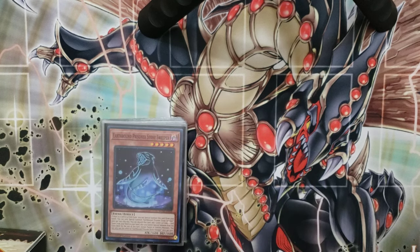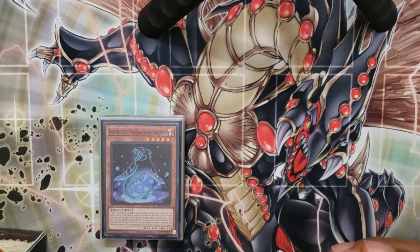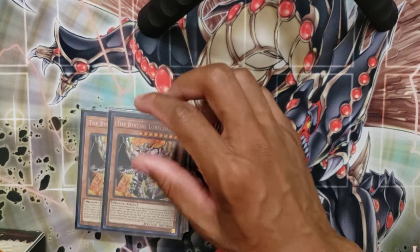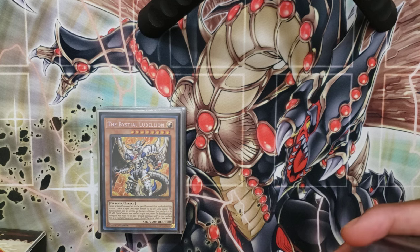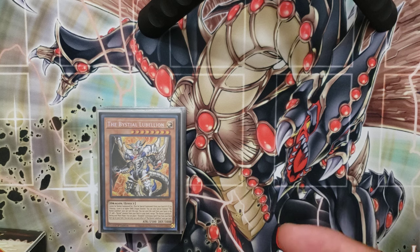Two copies of Stone Sweeper — this is just an extra Resonator searcher. On rare occasions it's an extender because if there's a Spell on the board it can Special Summon itself, and it is a Fiend monster. I'm playing two copies of Bistial Lubelion; I only own two but it's fine. The Bistials are non-engine a lot of the time, and Lubelion and the Bistials allow you to play through interaction and keep playing after you get hand-trapped. A lot of the time I ended up basically just playing Bistial Control, and having them in the deck mattered so much.